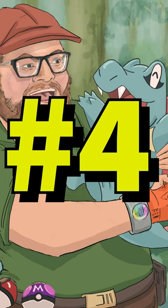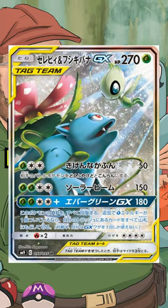Number 4 brings us to our first modern card of this series: Venusaur and Celebi from Team Up, Shining Down to Bring Us Luck.